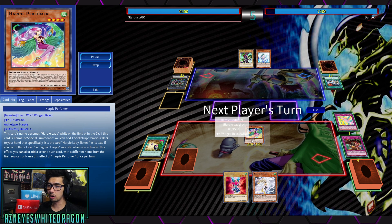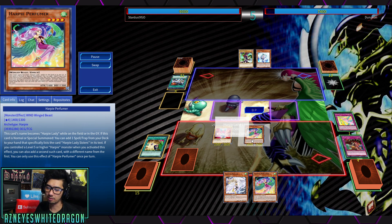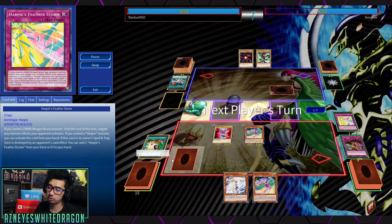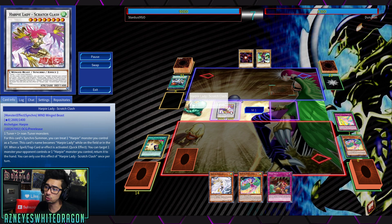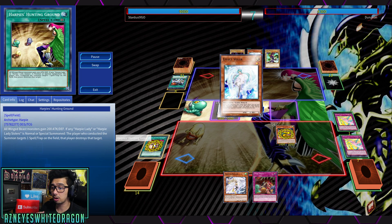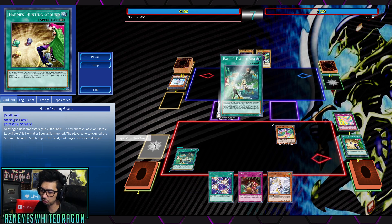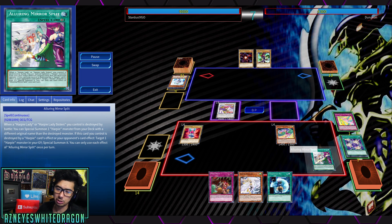Another important thing I want to mention is Perfumer actually becomes a lot better because of the other effect — normally you'd have to play Harpy Lady Sisters or a card that would count. The Synchro will be a really easy card to access right into that. So we've got two monsters and the Feather Storm. The main thing I like with this is it just allows you to bounce back a card. We're going to see him be forced to destroy his own card because this is a mandatory effect — this card has to actually pop a card. And then we're going to see the Alluring Mirror Split.